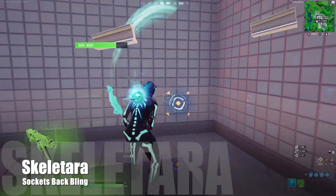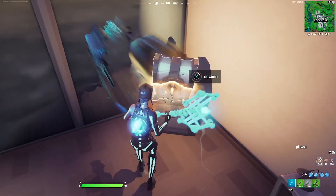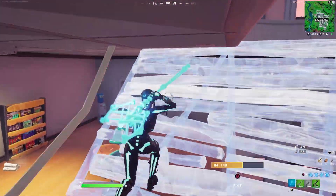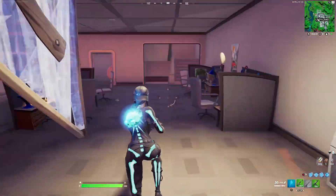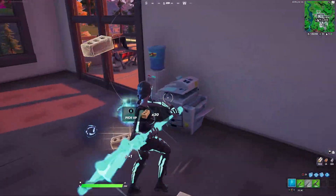Skeletara is a very obvious Renegade Raider Halloween outfit. I do love the very clean design of her and she even has that iconic hat. They did give her a whole Skull Trooper feel, but she actually does have glowing skulls all around her body. The backbling Sockets is just a glowing head, and that's all I have to say about it.